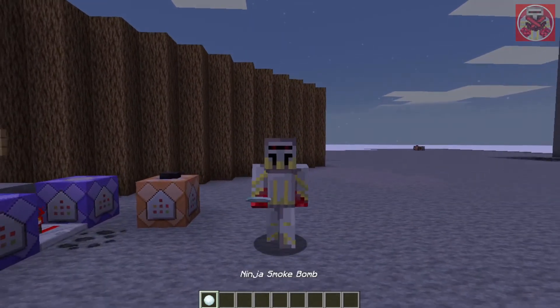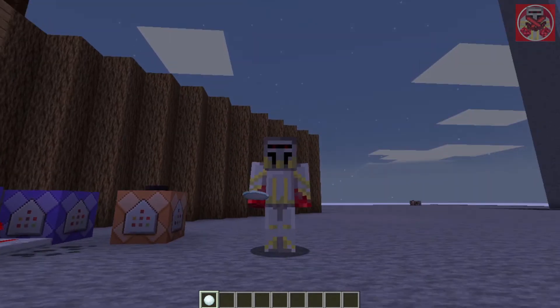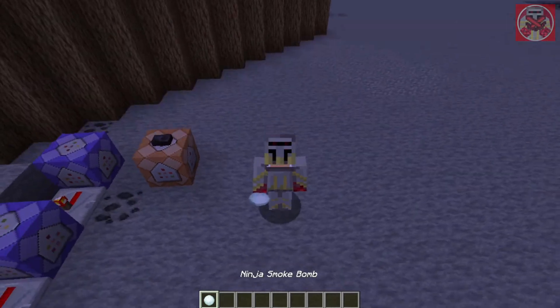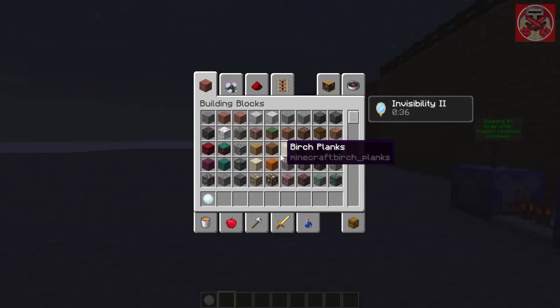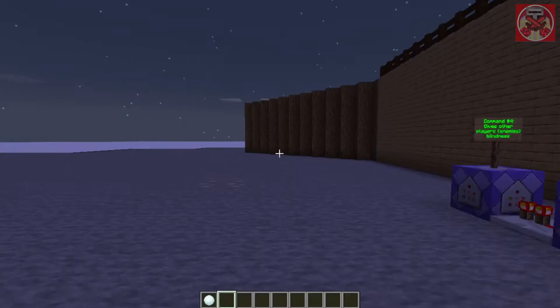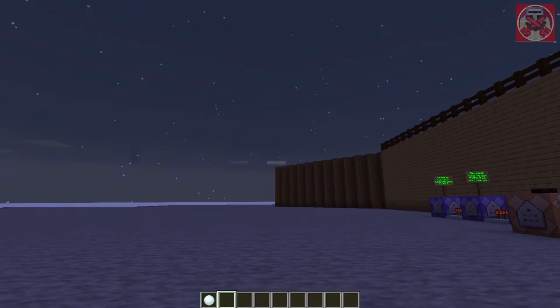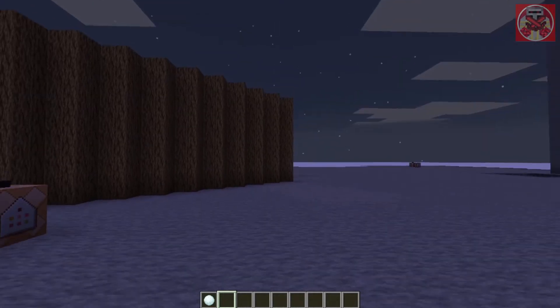So let's say you want to make a quick getaway and there are enemies near you. Watch what happens when you use this near yourself — hey, now you see me, and now you don't. I made it so that it gives you Invisibility 2 for about 40 seconds, so you're able to sneak away undetected if you're in a tough situation.